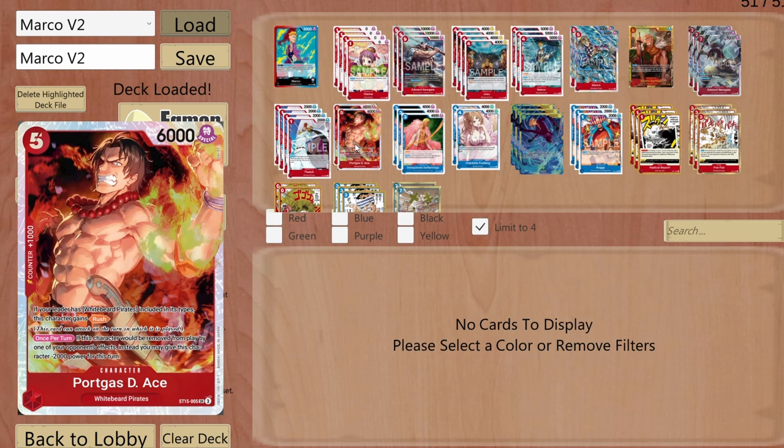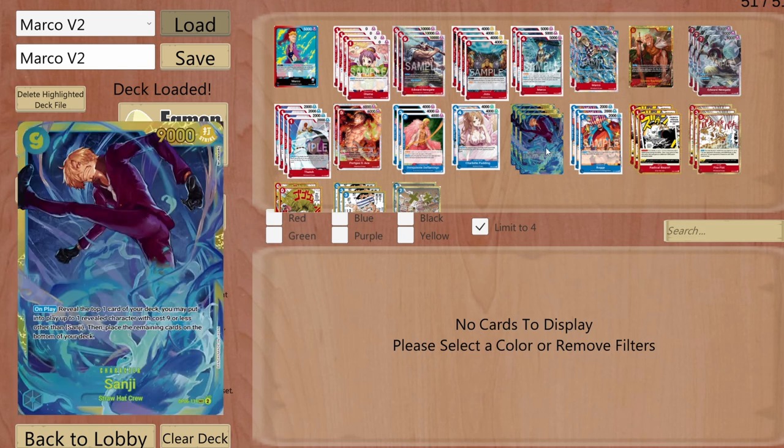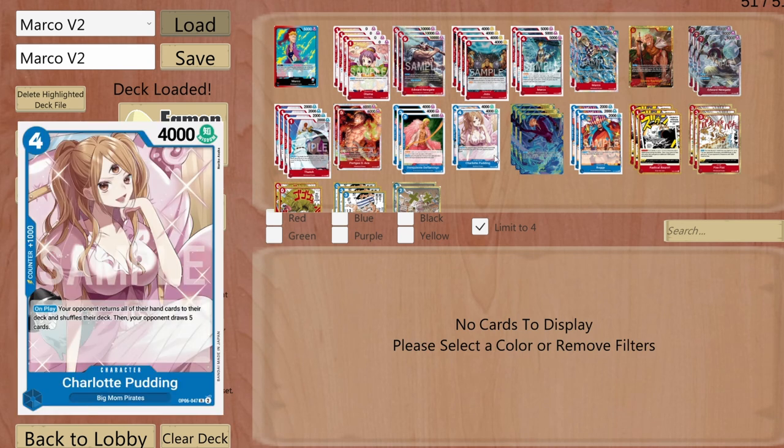I'm running Donquixote Doflamingo from Bingo — a blocker that on play lets me look at the top five cards of my deck and either replace them on top in any order or put them at the bottom. With Doffy I can set up Sanji and Newgate combinations.